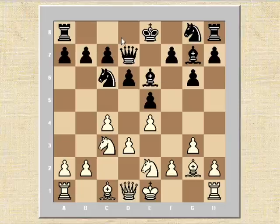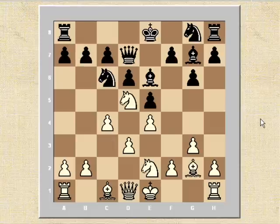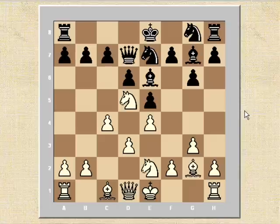So we see Short playing queen d7, preparing castling queenside and maybe a hack attack against Kasparov's king, if Kasparov dares castle kingside. He doesn't routinely castle now. Kasparov instead plays knight d5, worrying Short a bit. If Short now plays bishop h3, then takes and then knight takes c7 check. So Short actually plays knight c7 to do something about this knight on d5.